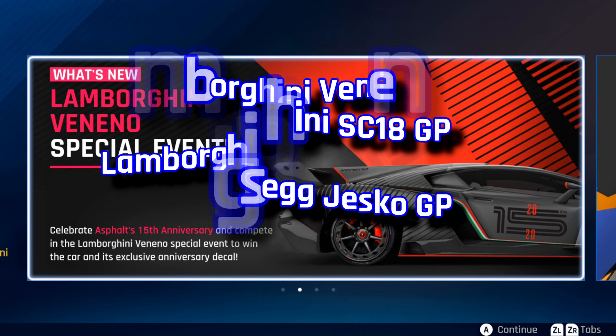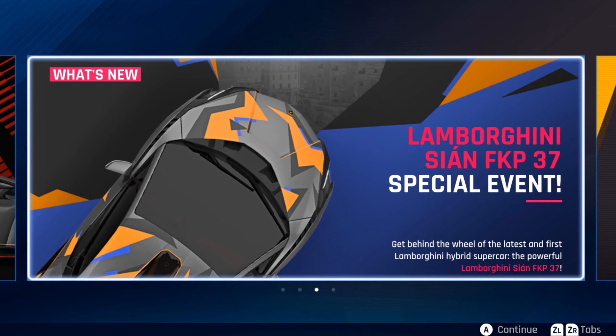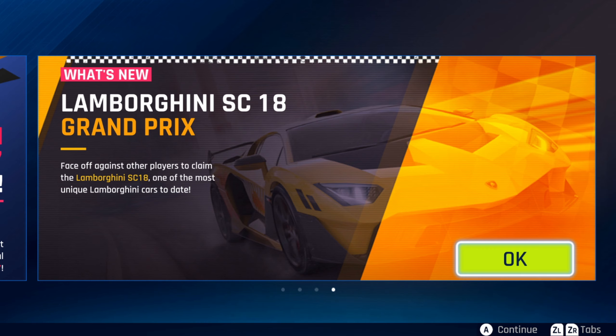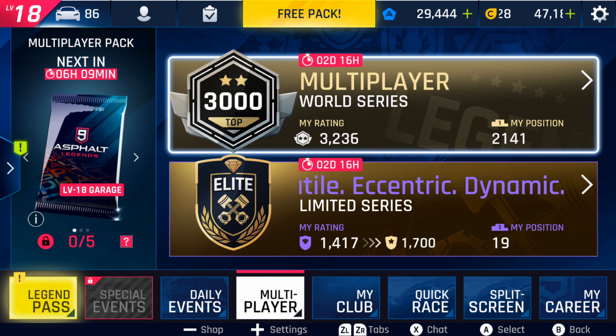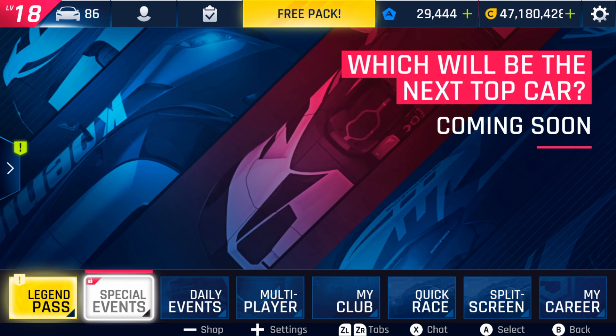First, the Lamborghini Veneno special event — celebrate Asphalt's 15th anniversary and compete to win the car and its exclusive anniversary decal. Next, the Lamborghini Sian FKP 37 special event — get behind the wheel of the latest and first Lamborghini hybrid supercar. We're also getting the Lamborghini SC18 Grand Prix, and last but not least, the Koenigsegg Jesko Grand Prix after that.